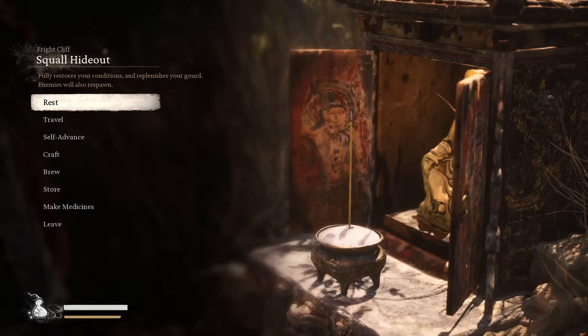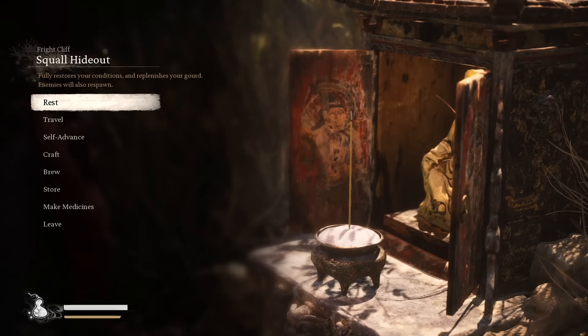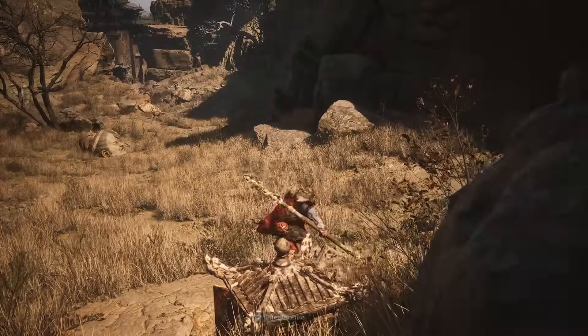In Black Myth Wukong, mana is your main source of magic power to use your spells. I saw a video from DPJ — credit to him for this — there is an infinite or unlimited mana glitch. And this is insane and it's very, very easy to use.